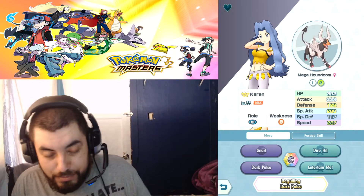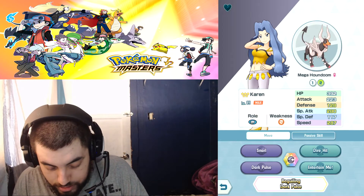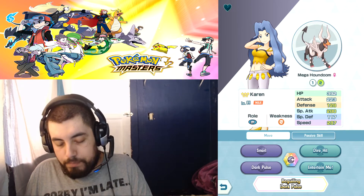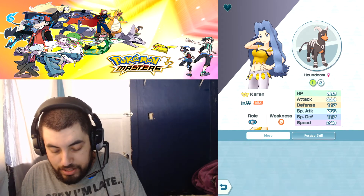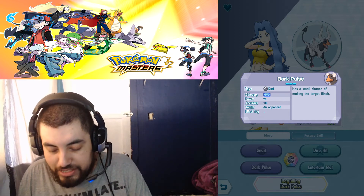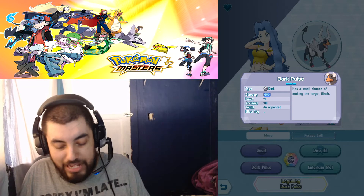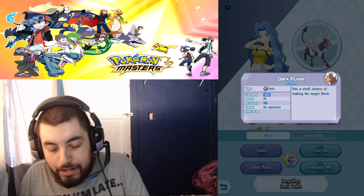When you Mega Evolve, you lose Bite but gain Dark Pulse — a 95 base power special attack with a small chance of making the target flinch. It's similar to Bite's flinch mechanic but it's special-attack based, meaning it's going to do way more damage given the stats focused on Special Attack and the higher base power.